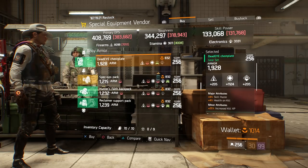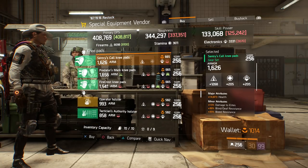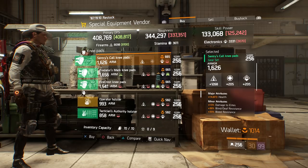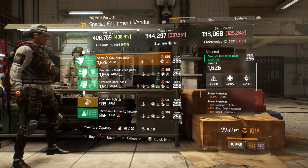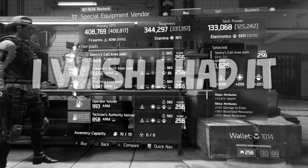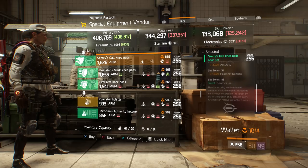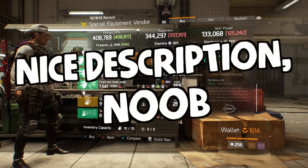Moving on down, we have probably some of the best Sentry Knee Pads I've seen. Almost a max Firearms roll, 15,000 health pre-rolled, plus damage to elites, bleed resistance, and blind-to-death resistance. This, paired with an Urban MDR if you guys have it, is probably one of the best applications for the MDR. Definitely run Sentry's Call, as you can do immense damage with the whole headshot damage, accuracy, and the marking thing that Sentry does.